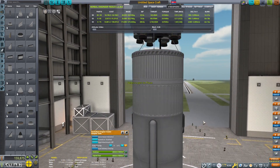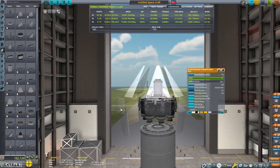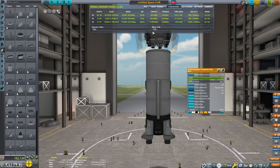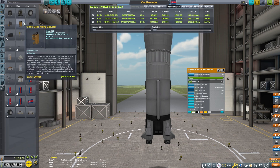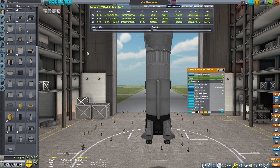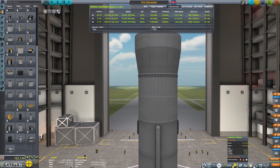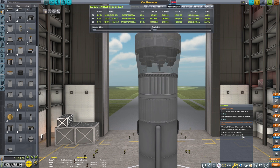The Vector engines seem to provide the right thrust-to-weight ratio for this craft, so I'm going with them. I have turned down the amount of gimbal that they have — when you use the full gimbal, it will oversteer the craft. So in this case I've just turned it down, and probably about 10% is really all I need for the gimbal range to safely get us through the atmosphere.